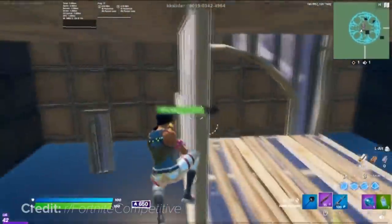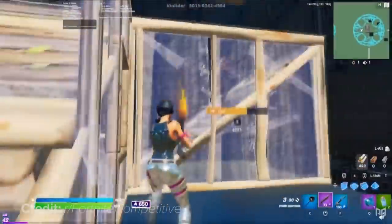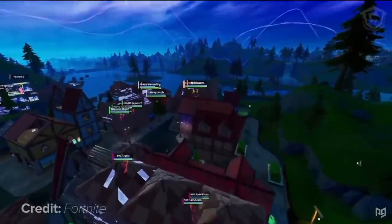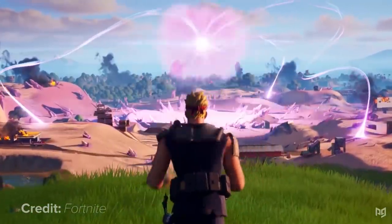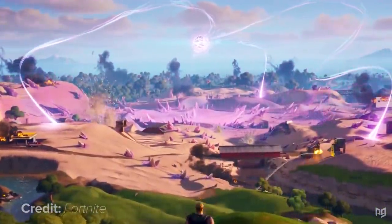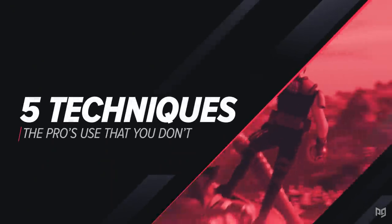The pros are coming up with new techniques in Fortnite all the time. It feels like there's an insane new clip every week showcasing a brand new technique that can revolutionize your Fortnite career. Fortnite has one of the most highly adaptive pro scenes in the world of eSports, with every season bringing in new and different features, and the pros just seem to know how to use them instantly. Today we're going to be showcasing five awesome new techniques that the pros use that you probably don't, and how you can incorporate these tips into your Fortnite matches and sessions.